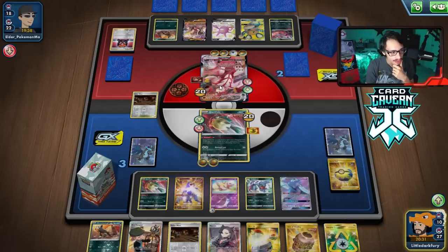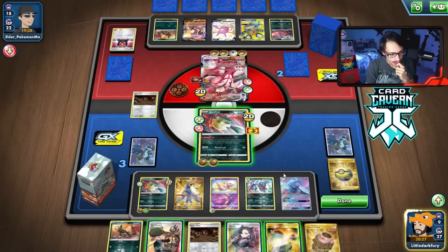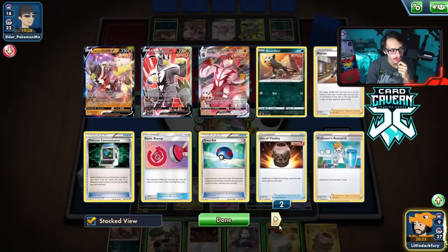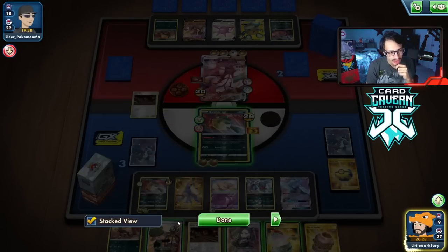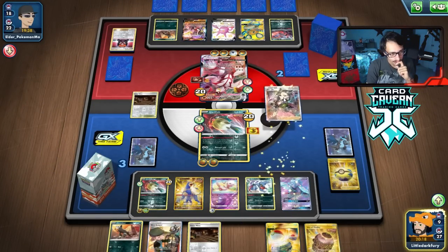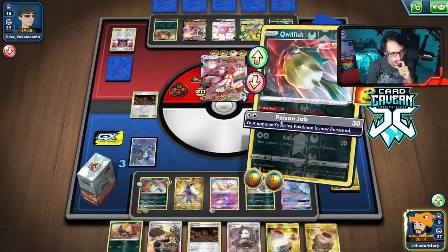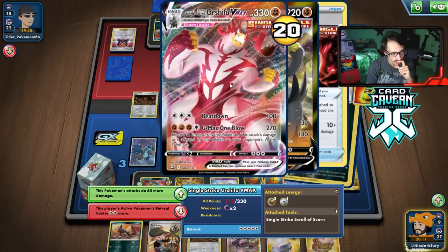Our damage is still super weak right now even with the helmet on. Do I Marnie them and potentially give them a third Boss? Or do I just attack them and hope they don't have Boss? I think I just attack and hope they don't have Boss. I don't really want to Marnie them. Let's just Poison Jab.